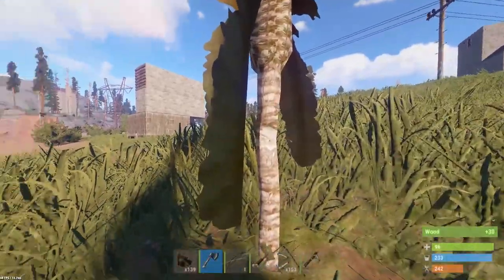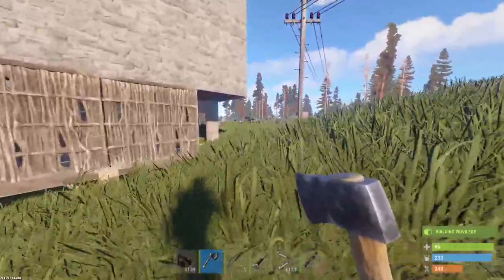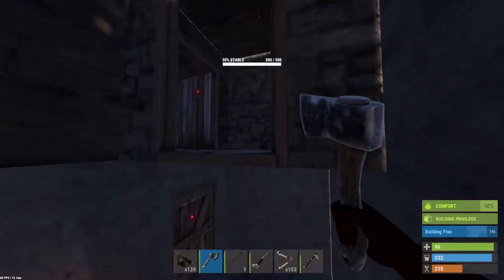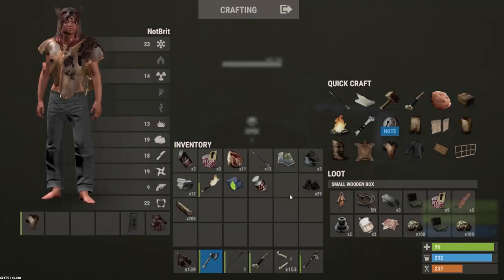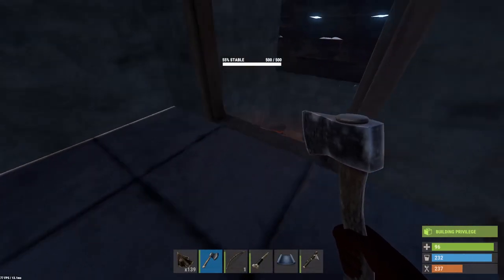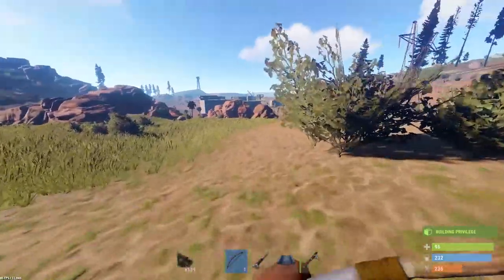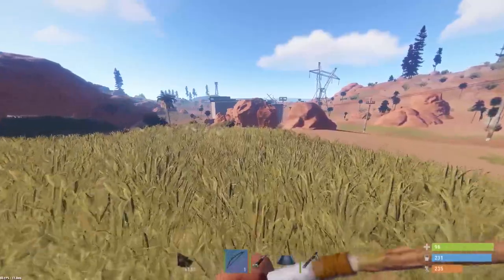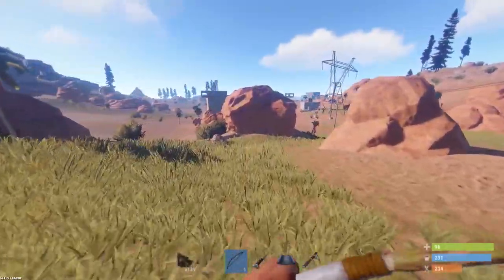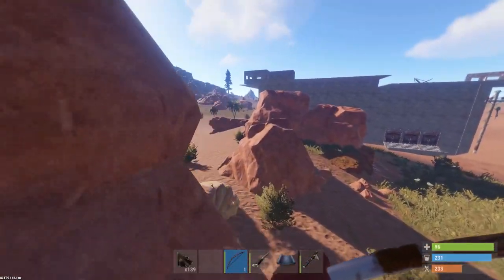I want to get rid of all that thatch because it looks like someone's built in there. Actually I'll leave it - we want to keep the look of being raided. There's so much metal already, it's awesome. I'll put my components away. Let's go check out this other base. I'm going to leave my metal hatchet here as well because I don't want to lose it. Pretty sure it's absolutely massive, probably just a big compound.